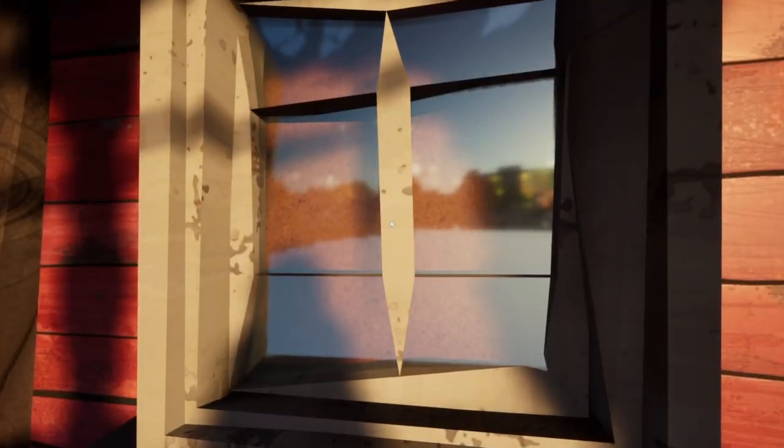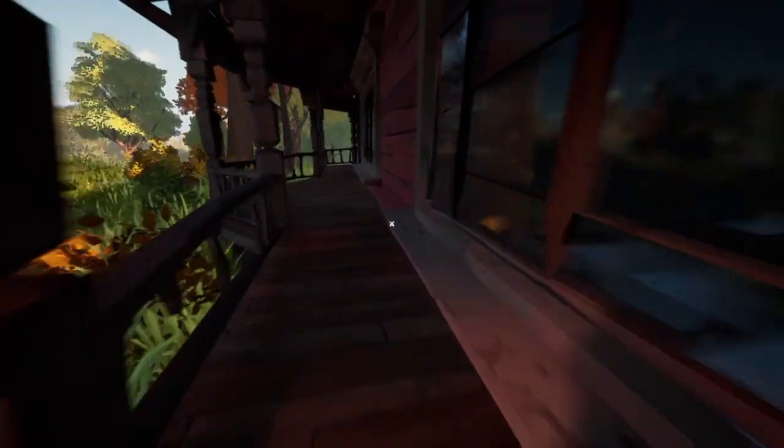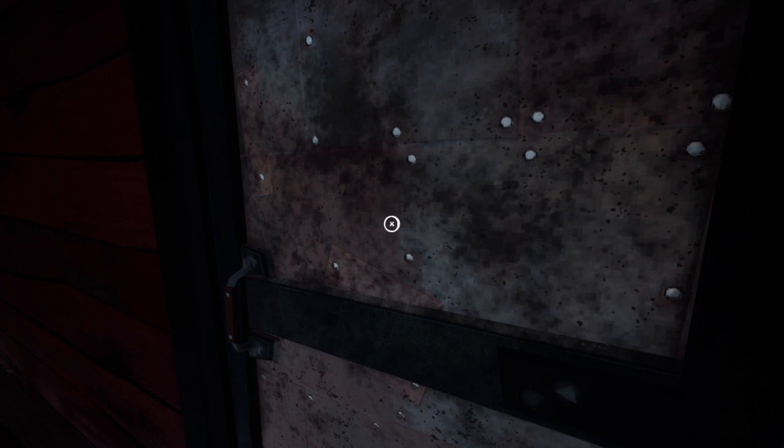This house is huge — not as big as the Hello Neighbor 1 Act 3 house, but it's still big. That's the room that has the door with the lock on it, which I still don't know what to do with. None of these doors open, strangely enough.